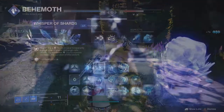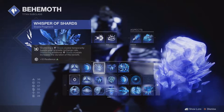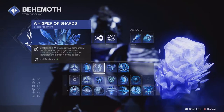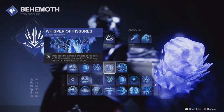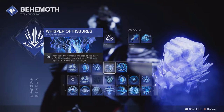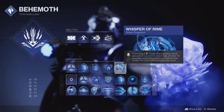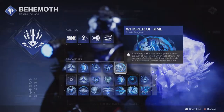Then I used Whisper of Shards, which boosts grenade recharge rate when shattering stasis crystals, and the effect is temporarily increased for each additional crystal shattered. Whisper of Fissures increases both the damage and explosion radius of shattering crystals and frozen enemies. And finally, I used Whisper of Rime, which gives a small amount of overshield for picking up a stasis shard.